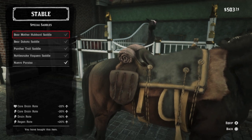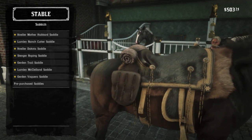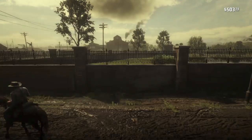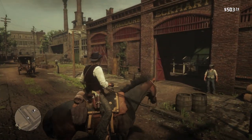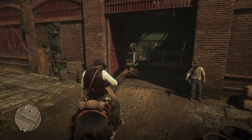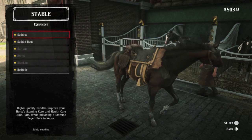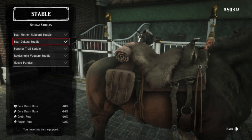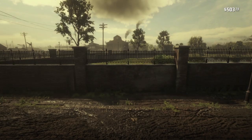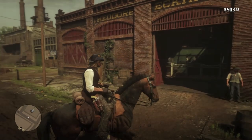This glitch also works with the Boar Mother Hubbard saddle. Here are the stats if you're interested — the Trapper only requires one perfect boar pelt to craft this one. So we take him outside and return and attach another saddle. Let's try the Bear Dakota saddle — the Trapper only wants a black bear for this one. And once again when we're outside, you can see that the Bear saddle now has the Boar blanket equipped.